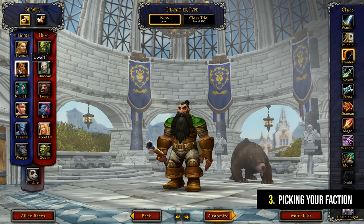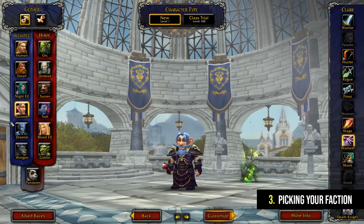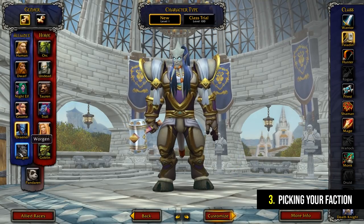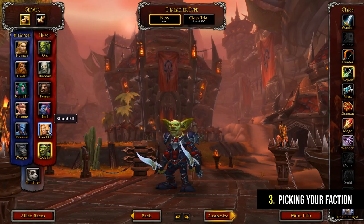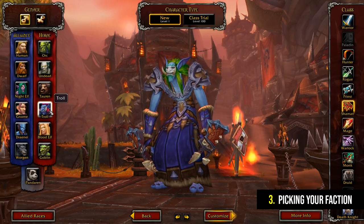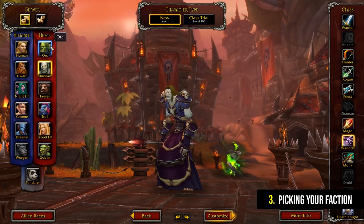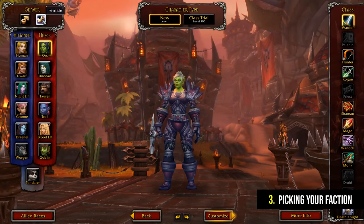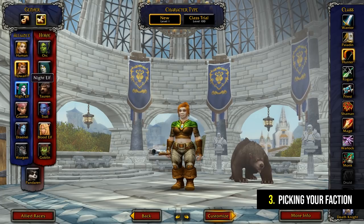Once you've picked your server the next decision to make is which faction you're going to play. In World of Warcraft there are two factions: the Horde and the Alliance. If you really enjoy story and lore I'd suggest doing some research on the factions — I'll put some resources in the description below. However, if you're going to be playing with your friends then you're going to need to be on the same faction as them. You're not going to be able to do anything with them if you're on opposite factions.